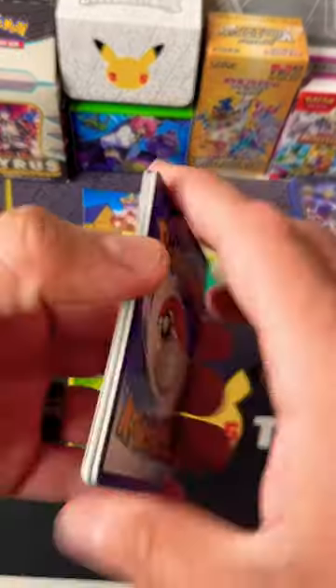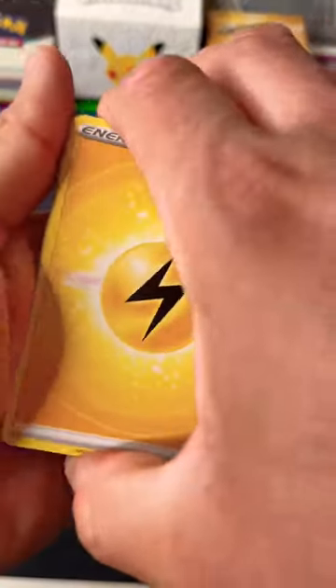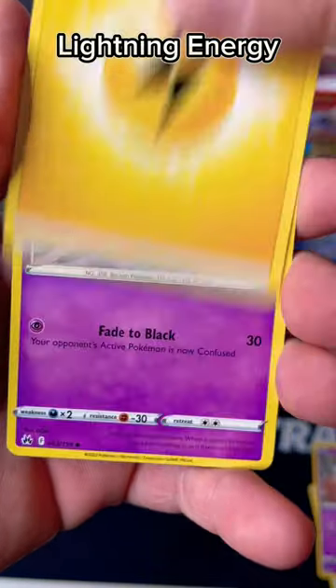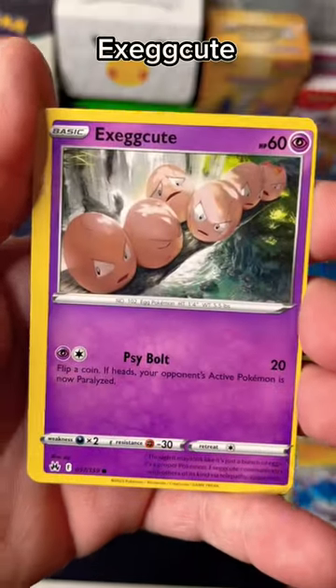Code card. Guess the Energy — Lightning Energy. Dusclops. Metting. Energy Switch. X-Zeg Cube.